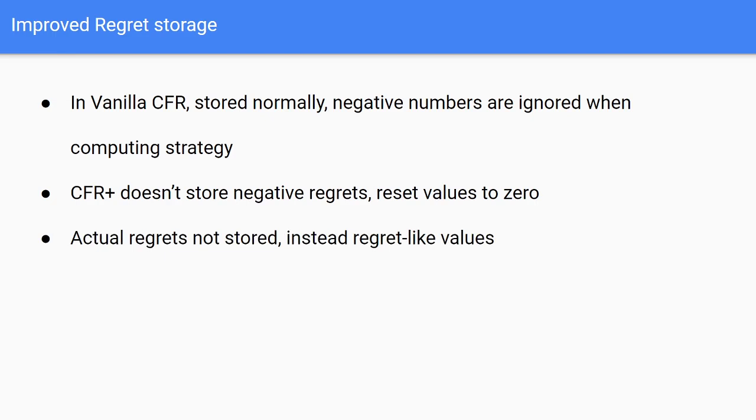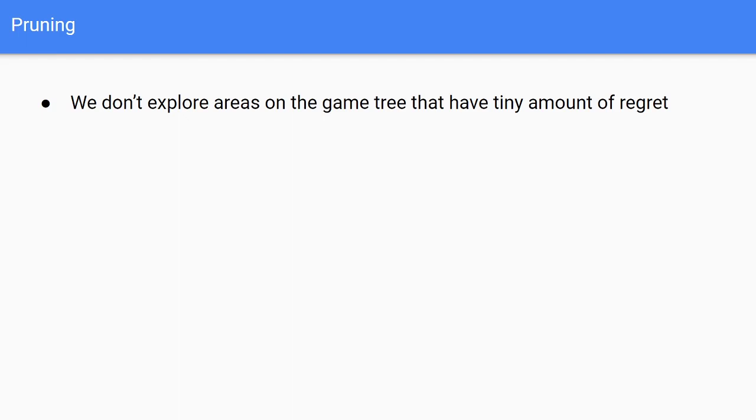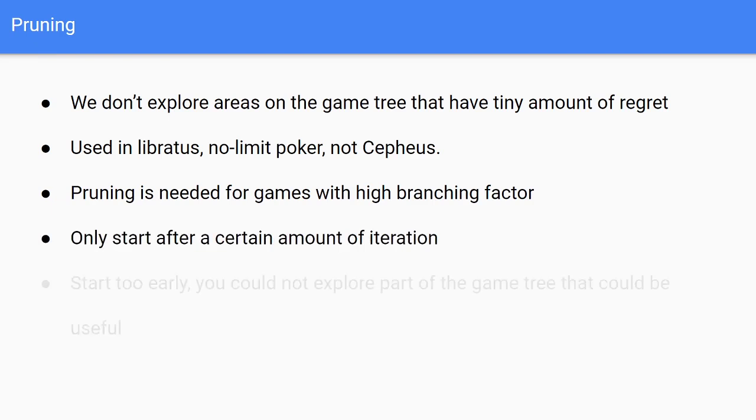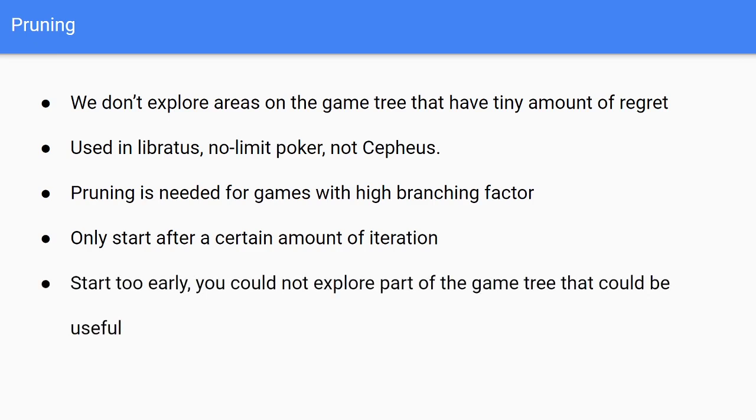Lastly we'll go over pruning. The idea of pruning is that we don't explore areas of the game tree that have a tiny amount of regret — for example, if we're dealt aces we don't need to explore what would happen if we folded them, or explore going all-in with two-seven offsuit. Pruning was used in Libratus for No Limit Poker but not CFR Plus for limit poker, so it's mainly needed in games with a very high branching factor. We also want to make sure we start pruning only after a certain number of iterations, because if we start too early we might be ignoring parts of the game tree that could be useful — we might start with a very low regret for one option and if we prune it, we'll never explore it again.